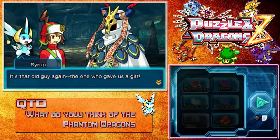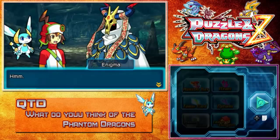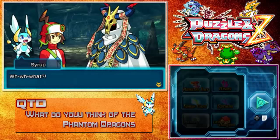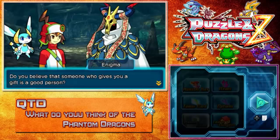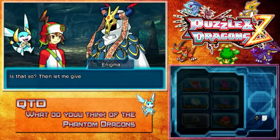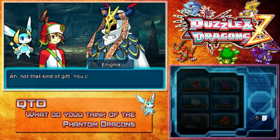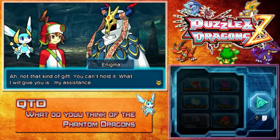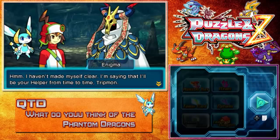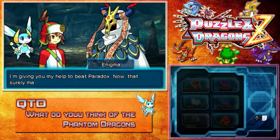We meet again, Tripmon. It's that old guy again — the one who gave us a gift. Old guy? Hmph. It's a woman under there, isn't it? A very young, beautiful woman, I'm betting. Or what? Do you believe that someone who gives you a gift is a good person? I got a gift from Tripmon here too. Is that so? Then let me give you both another gift — this one's even better. Not that kind of gift; you can't hold it. What I give you is my assistance. I'm saying I'll be your helper from time to time, Tripmon. I'm giving you my help to beat Paradox. Now that surely makes me your friend, doesn't it?